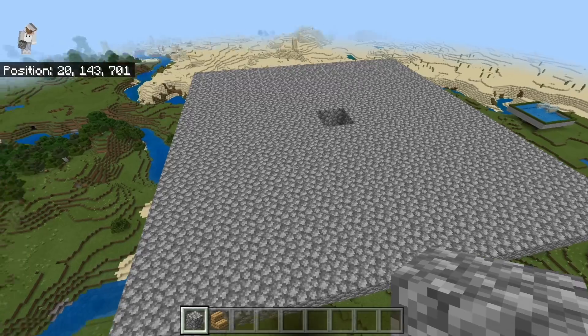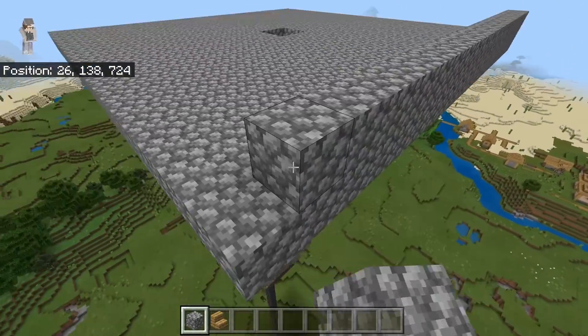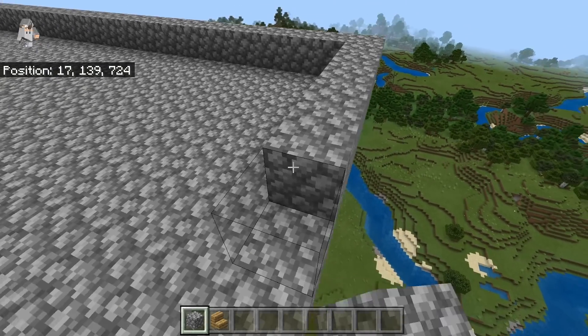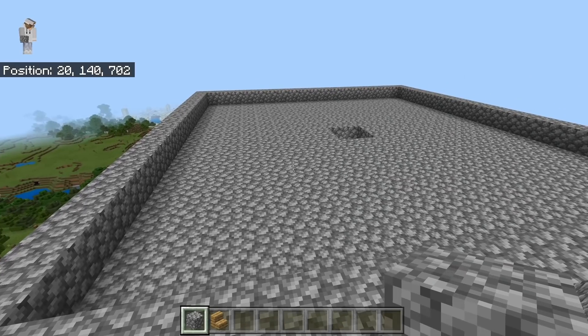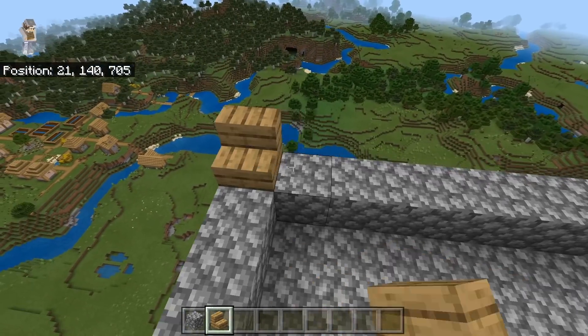Now make a one block high solid block wall around the entire platform. After making the wall, then take some stair blocks — you guys can use any stair blocks that you want — and place them on top of the wall.